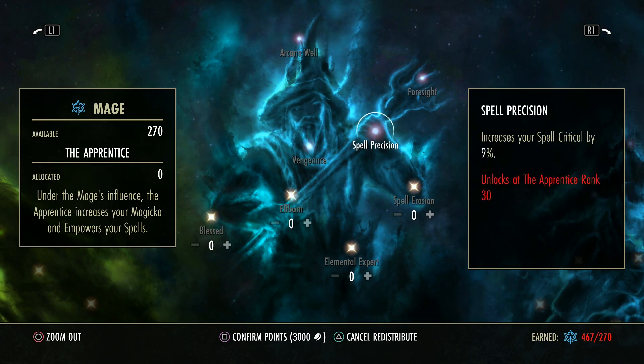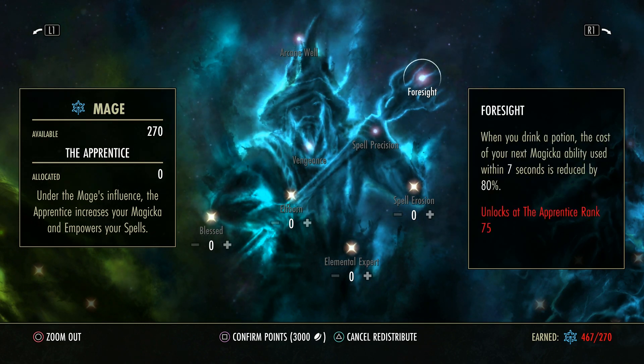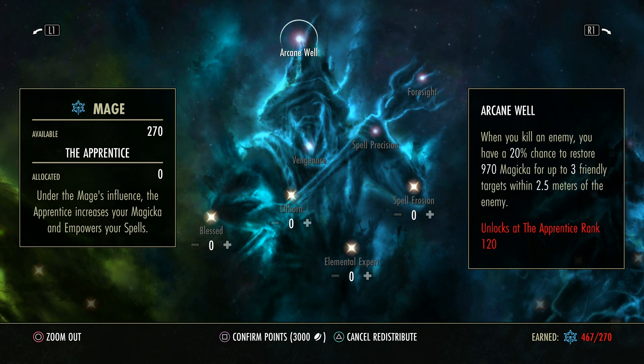This increases your spell crit rating by 9% flat out — 30 points in the tree, easy spell crit. When you drink a potion, the cost of your next magicka ability within the next 7 seconds is reduced by 80%. And this one requires a lot of points, but when you kill an enemy you have a 20% chance to restore 970 magicka for up to 3 friendly targets within 2.5 meters of the enemy — that goes higher the more you spec into magicka DPS, and that is a very powerful passive. Free sustain.